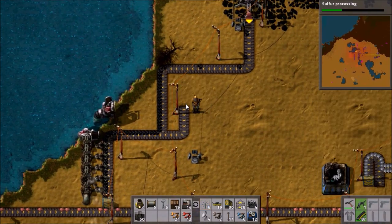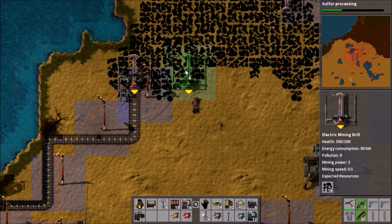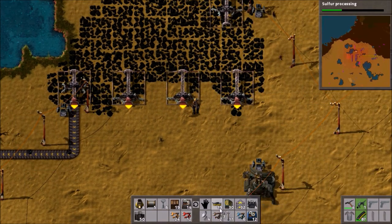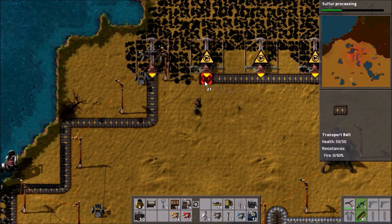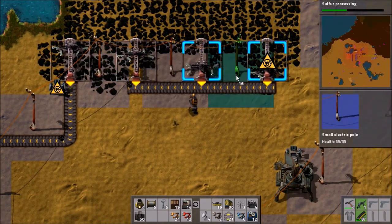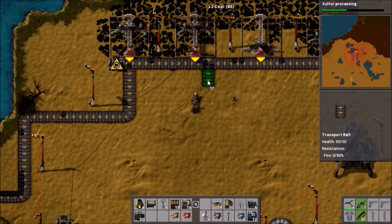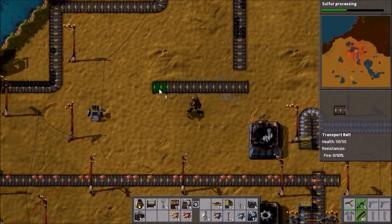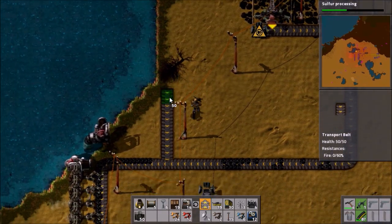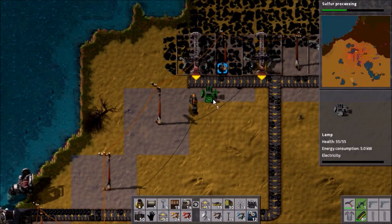I just realized this coal has run out. Let's get rid of this mining drill and rebuild it up here — we might need another one considering our increased power consumption. I'm just going to keep things in a nice straight line. Now let's move all this stuff. Let's even this out because it's all zigzagging everywhere — that's no good. Let's clear away this old bit. There we go: four mining drills going. That should be more than enough.